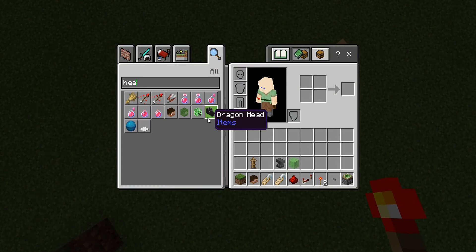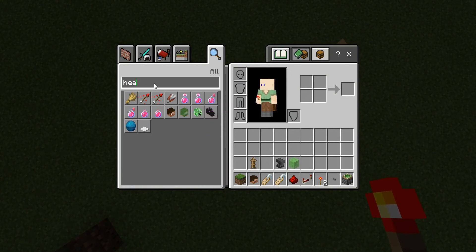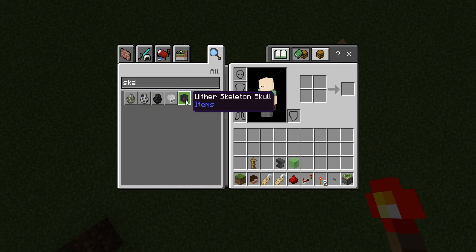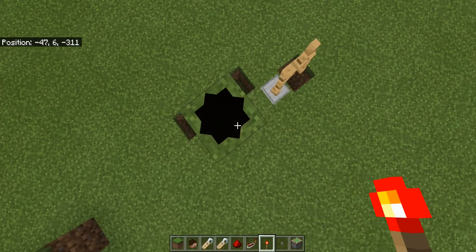So what heads are there? You've got a dragon head — that could be used for lines through a path. Creeper head, not so great. Zombie head. And then you've also got the skeleton head — it's called a skeleton skull — and the wither skeleton skull.